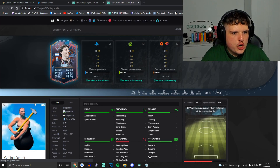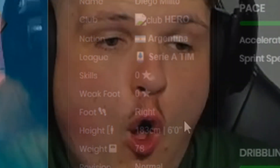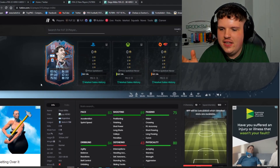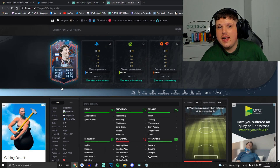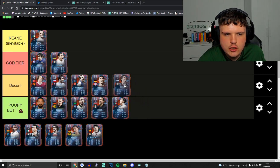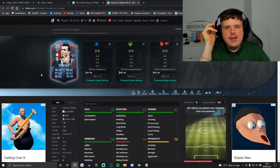Diego Milito has zero-star skills and zero-star weak foot — you've ruined this card, man. He's very much like Filippo Inzaghi — one of the best strikers I've ever seen play football, but on FIFA they're not going to get the respect they deserve. 83 pace isn't ideal. Unfortunately, very much like Mario Gomez, incredible striker but just not going to get the respect on the game. He's going to have a decent card.